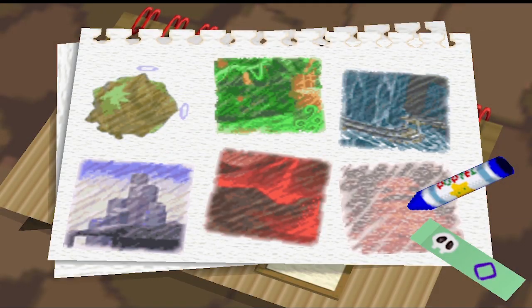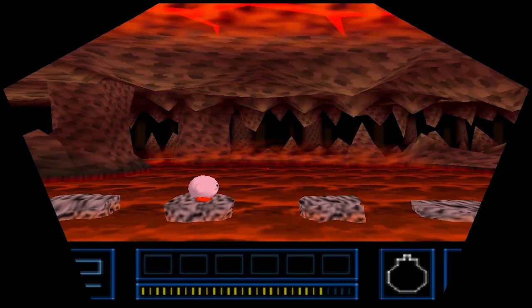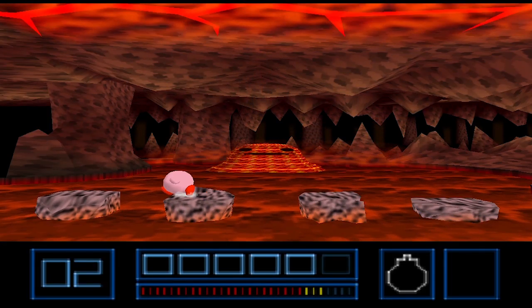So for this boss fight, I would recommend choosing a projectile. And while I might go with Cutter Kirby because it does have the boomerang, you're going to have to stay mobile here. So I've decided to go with Bomb Kirby, simply because you do get to throw things but you're also not disabled when it's currently in action. But with that said, let's enter the boss fight.